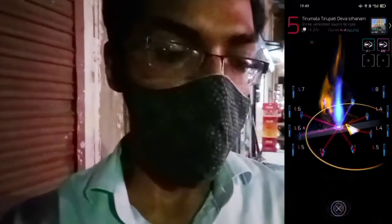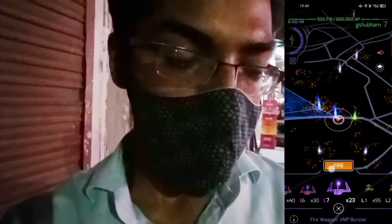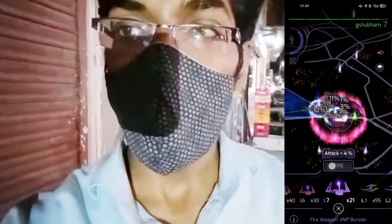Now after putting in a lot of effort and deploying our resonator, let's quickly move towards our next location which is the Nirumala Tripathi Devashram. Let's quickly destroy the enemy portal of the resistance team and deploy it for the Enlightenment.